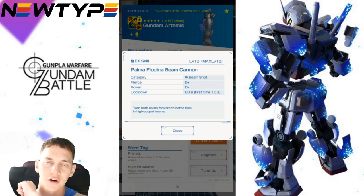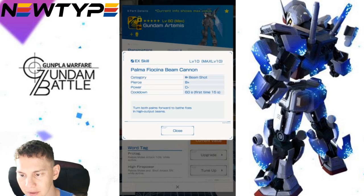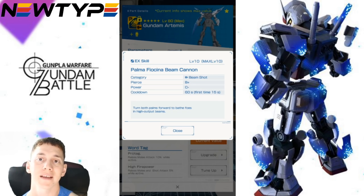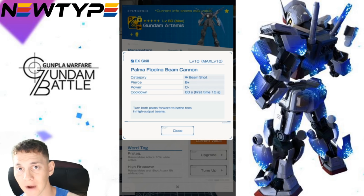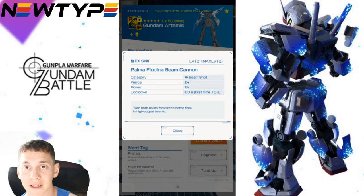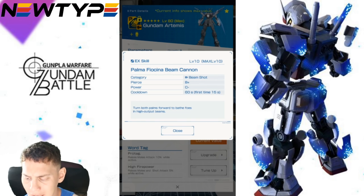What the Palma Fioncina does is hit the enemy with the little boomerang on its arm, stuns them, then the suit folds its arms and shoots high-power beams from the back. I'll showcase it — it does pretty decent damage. It's not necessarily AoE but it does hit everything within that line of fire, so if you manage to get a bunch of enemies in a row it does some really good damage. B-plus and C-minus is not bad whatsoever — I really do like this EX skill and would definitely keep it.